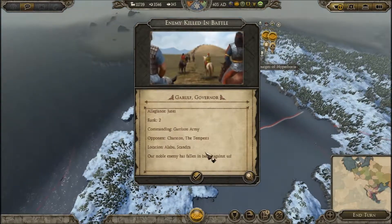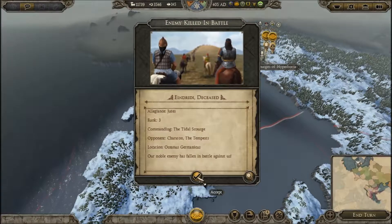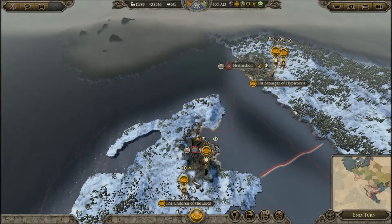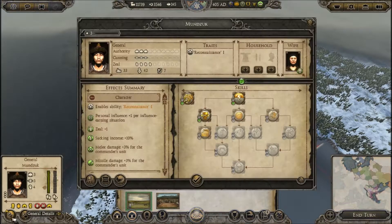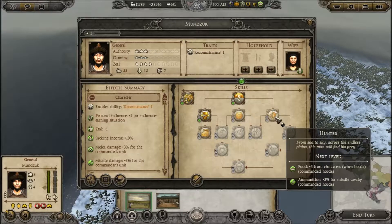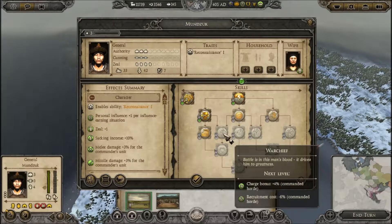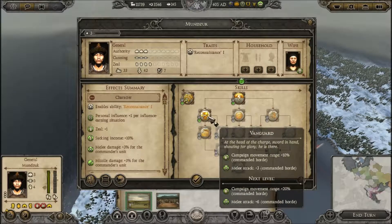Destination release! Allegiance, Dukes, Commanding Garrison Army, Noble Enemy Sailing. Enemy Killed in Battle. Those are my points for winning the battle. Children of the Larch gain something — do I go for food? I'm alright for food now since I've split up my hordes. Authority Battle Movement Speed sounds good. Fatigue Rate could be good — it was bad in that last battle. Charge Bonus plus four. Recruitment Cost minus six. Next turn: Campaign Movement Range 20%, Melee Attack plus six. Definitely want that one.